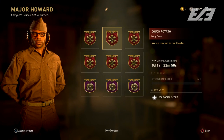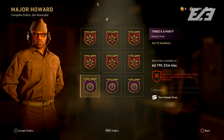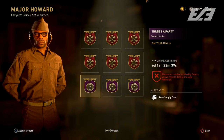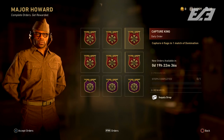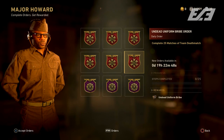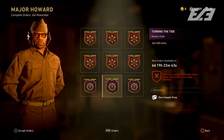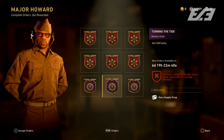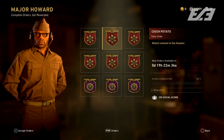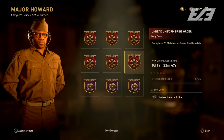Switching to Major Howard, the dailies will keep refreshing, but the weeklies have been updated to reflect the Attack of the Undead. This week's weeklies are 75 multi-kills and 500 kills each for a rare supply drop, plus a weekly order to win 20 matches of Infected for an Undead Bribe. Infected is incredibly fast and you'll practically always win, so definitely try to knock that out.